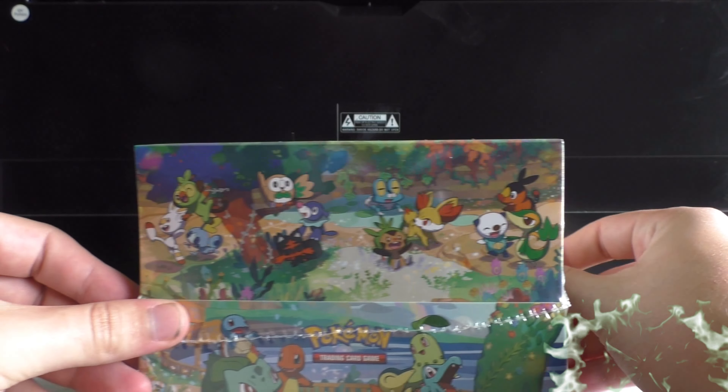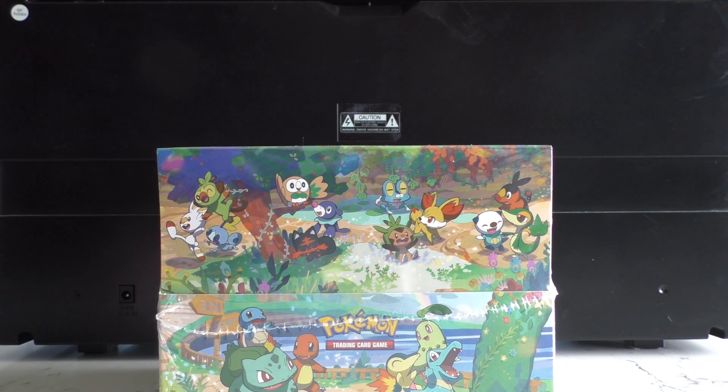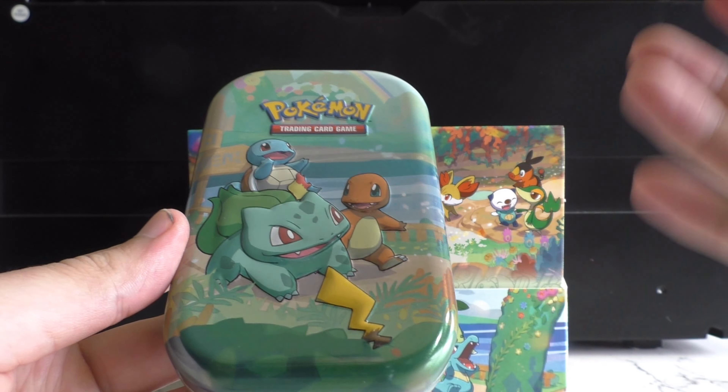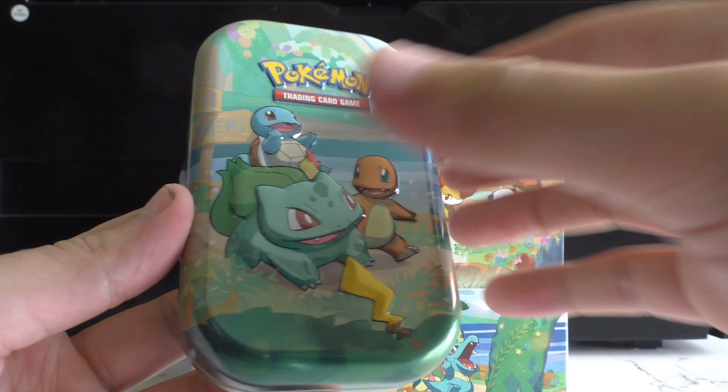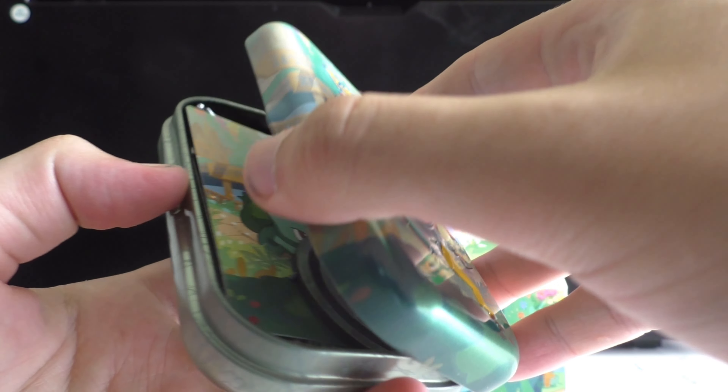These are some tins which hold, I believe, two celebration booster packs, a coin, an art piece, and just a random Sword and Shield booster pack as well. So let's crack it open. I finally managed to get the plastic off all eight tins. I'm not going to open all eight tins on camera, but I'm just going to show you guys what is actually inside them.